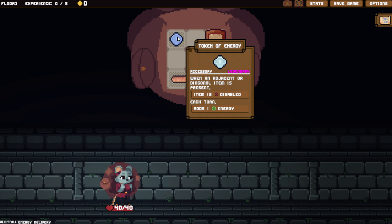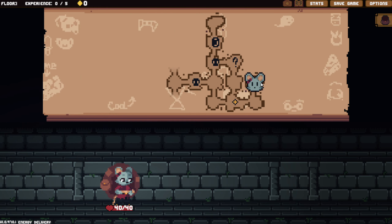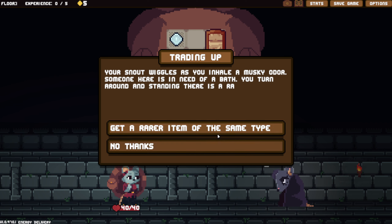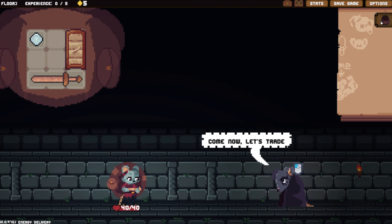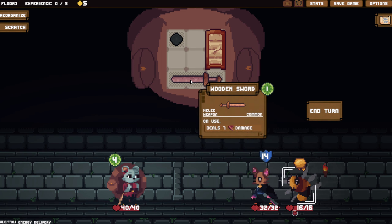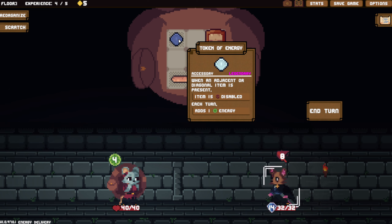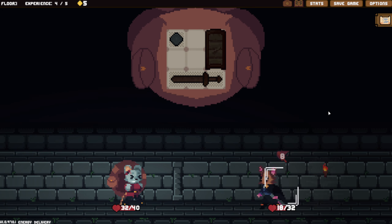Don't think I want this adjacent to anything - when an adjacent or diagonal item is present, item is disabled and adds energy. So basically you can chunk items around it to get more energy, which is handy. Don't get me wrong, I'm not going to do that right away. What are you trading? Get a rarer item of the same type? No thanks, not yet. Let's go ahead and fight some guys first. One, two, three - get rid of the honey boy. Oh wait, we have four energy because that is... Yeah, it doesn't add it per thing, it just adds it in general.